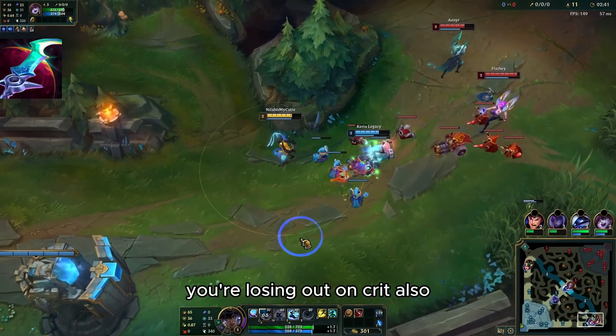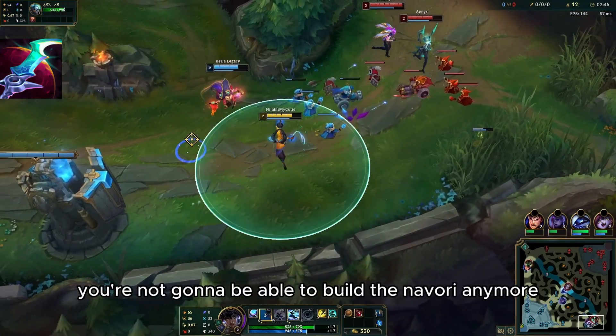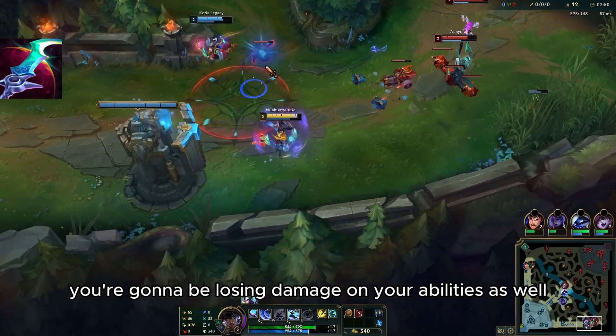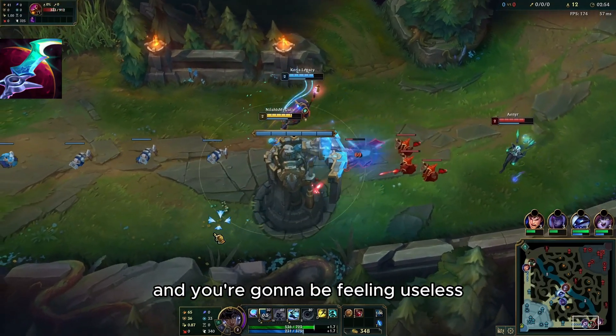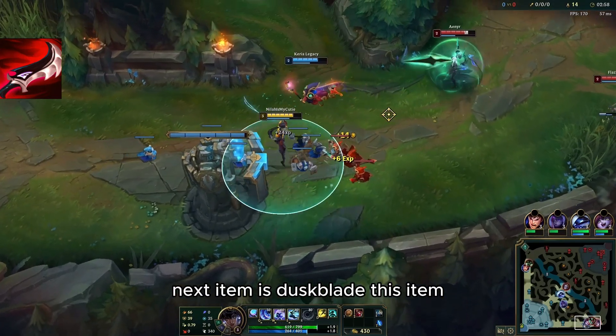The biggest problem with Eclipse is you're losing out on crit, and you're not going to be able to build Navori anymore. So automatically you're going to be losing damage on your abilities as well, and you're going to be feeling useless.